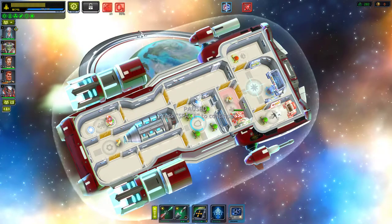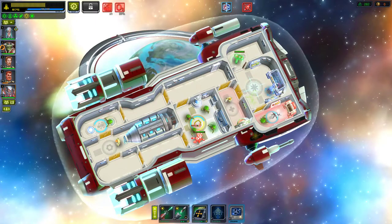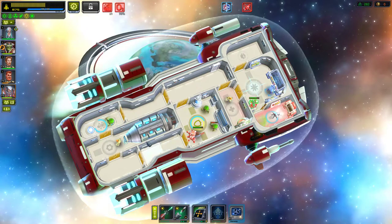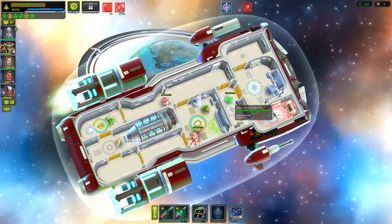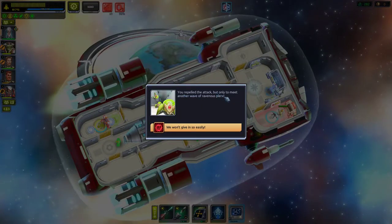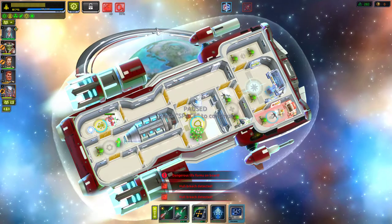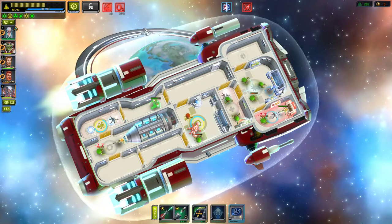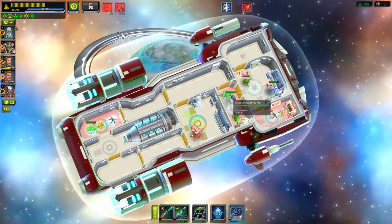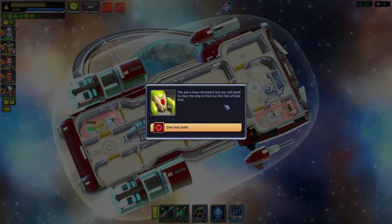Hull breaches detected! Everyone get in there — fight! Oxygen levels down to 91%, then 81%. Crew repairing breaches, we need the medical bay back online. You've repelled the attack but only to meet another wave of ravenous Plexors! The flock has retreated but we still need to clear the ship to find the fate of Kyle Atar — one last push.